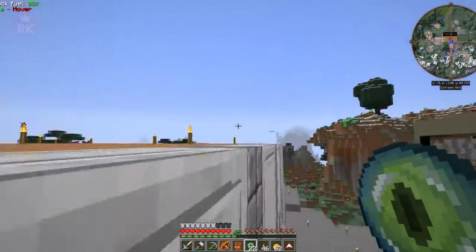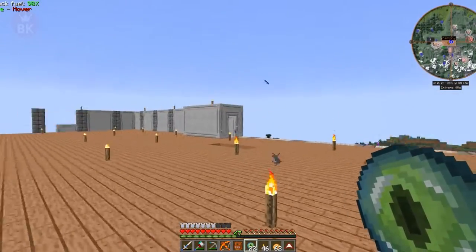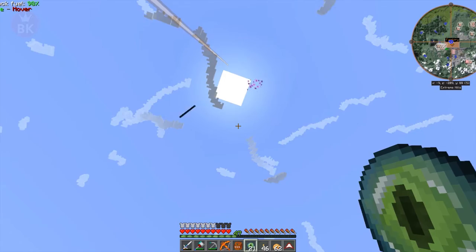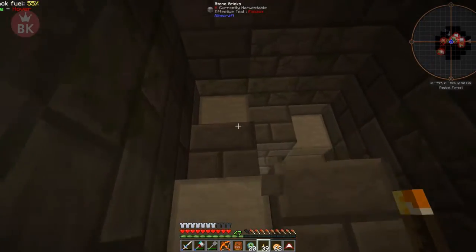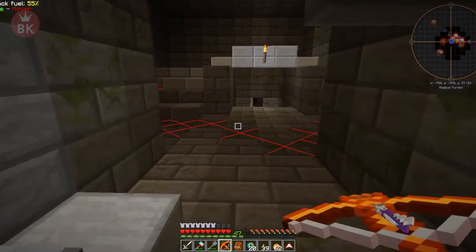You guys probably know what comes next — we have to go find the stronghold. Let's see what direction we need to go in, and off we go. I'm going to follow the Eye of Ender and I'll bring you guys back as soon as I find it.